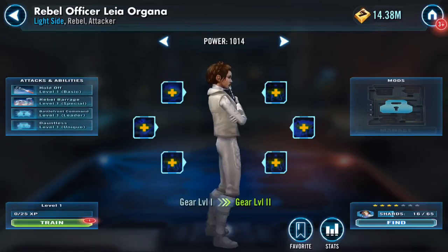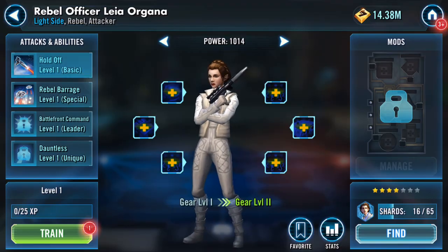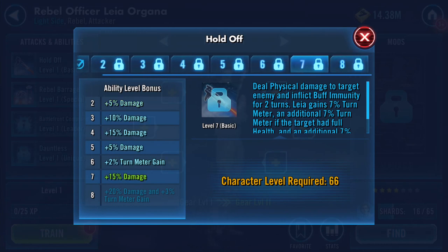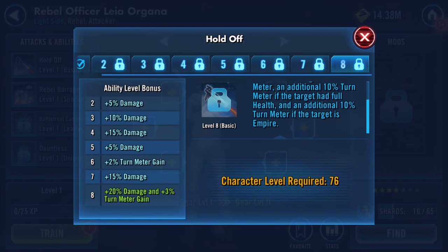And she — oh, look! Galactic Power. I haven't even looked at what she does, so let's have a look. Hold Off: deal physical damage to target enemy and inflict buff immunity for two turns. Leia gains 10% turn meter, an additional 10% turn meter if the target had full health, and an additional 10% turn meter if the target is Empire.